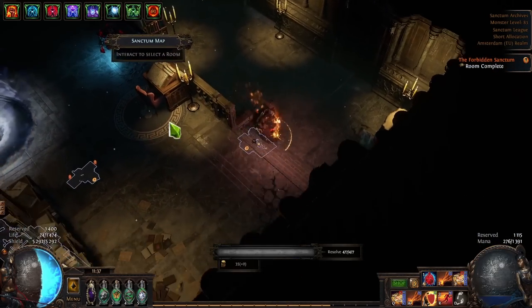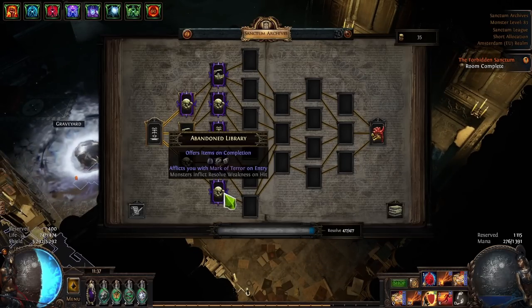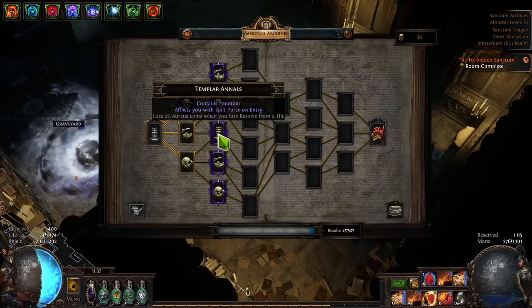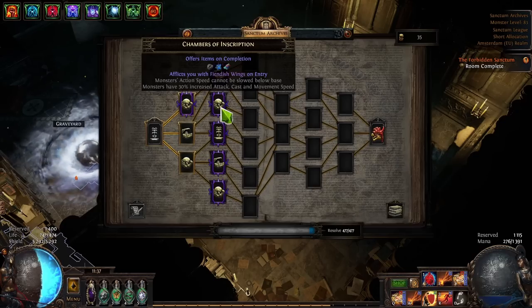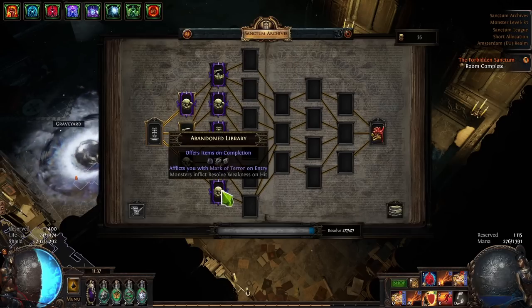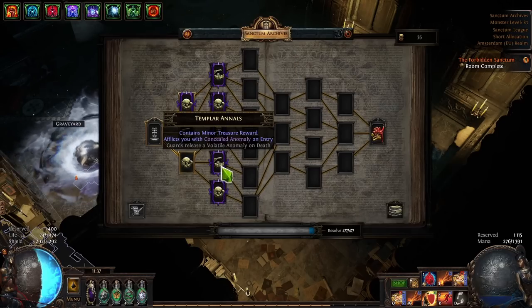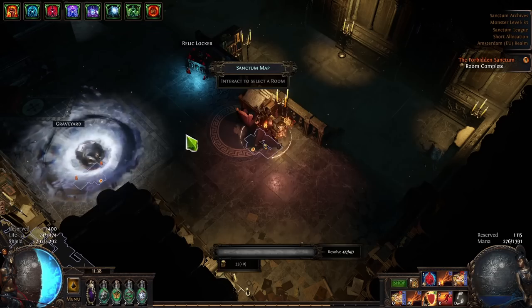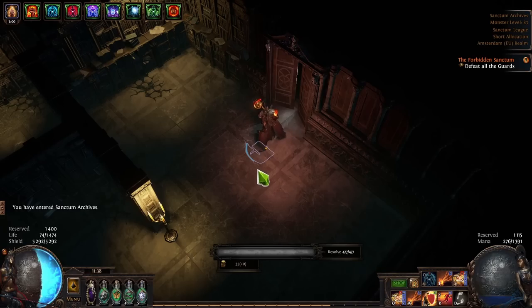Next room has monsters that inflict resolve weakness on hit, a volatile anomaly, and lose coins when you use resolve. Fiendish wings is currently bugged — never pick this, always avoid it. Less damage makes the end fight harder. I'll go through minor treasure into the fountain to gain more max resolve, and split purse won't matter since I'll have enough coins.